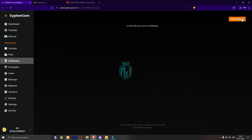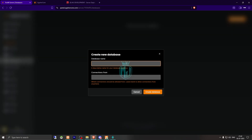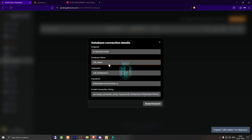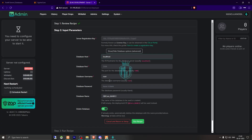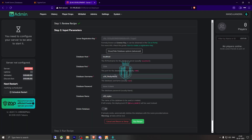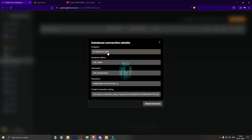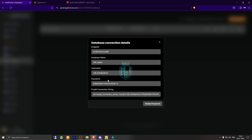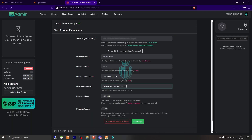We need to enable the database advanced options. Go back to the server, click on database, and create a new database for our FiveM server. I'll set the database name to 'mjdev' and click create database. Then copy the username, add it in the field — the port is 3306. Then enter the database host, remove the port from the host field, and enter the password.